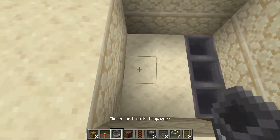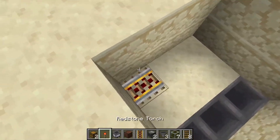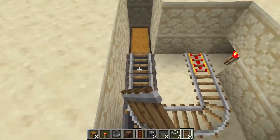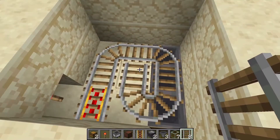Then place your rails in a pattern as such, with a powered rail facing this direction. Torch on the side. And then work your way around with rails in a circle, then around like this in the middle.